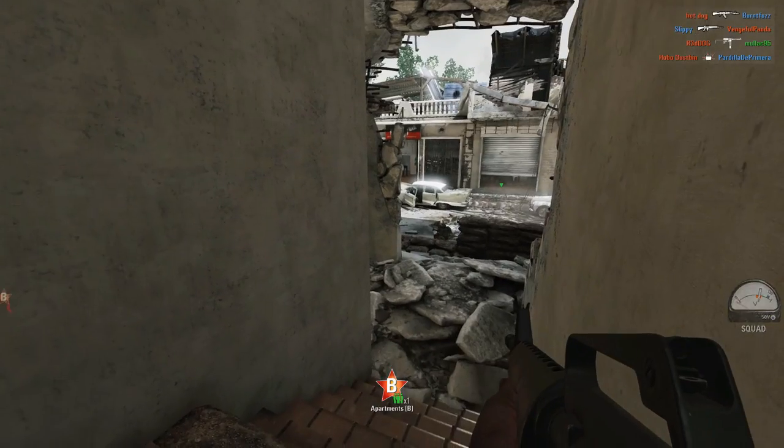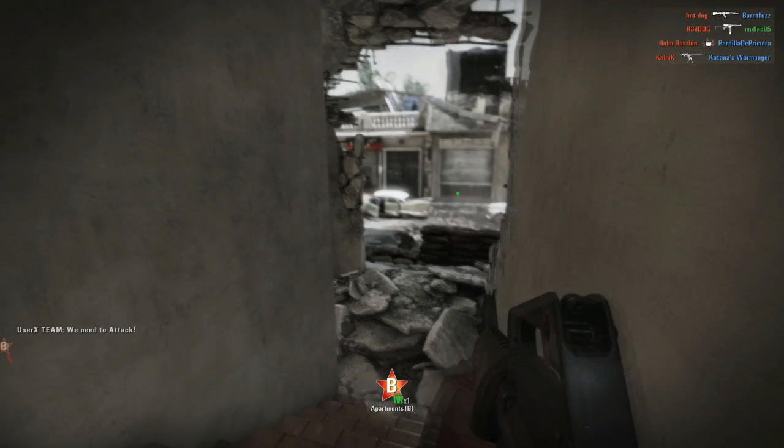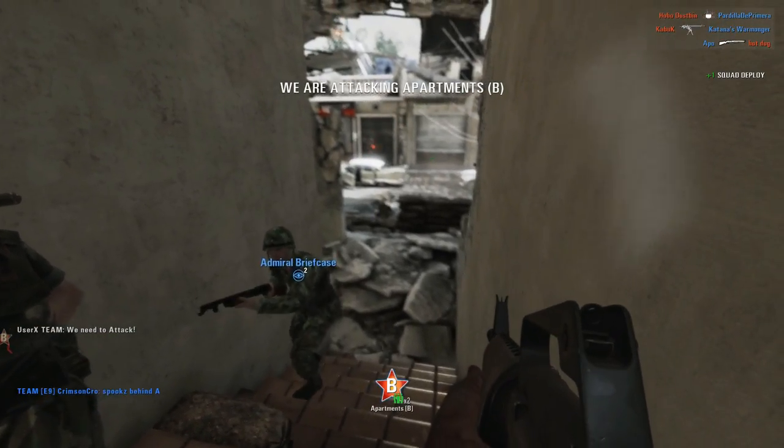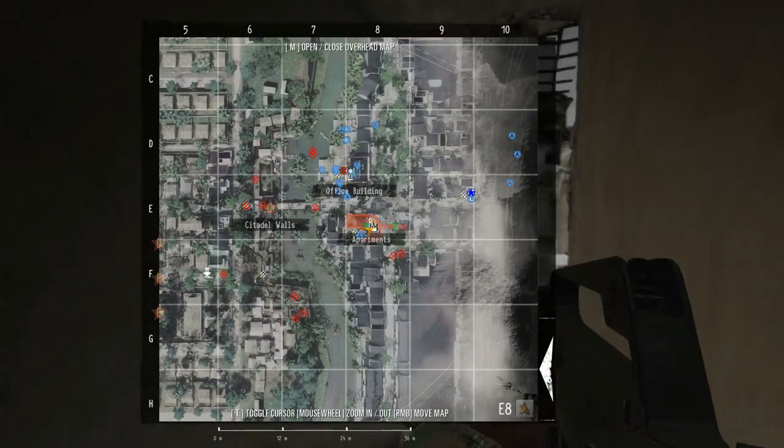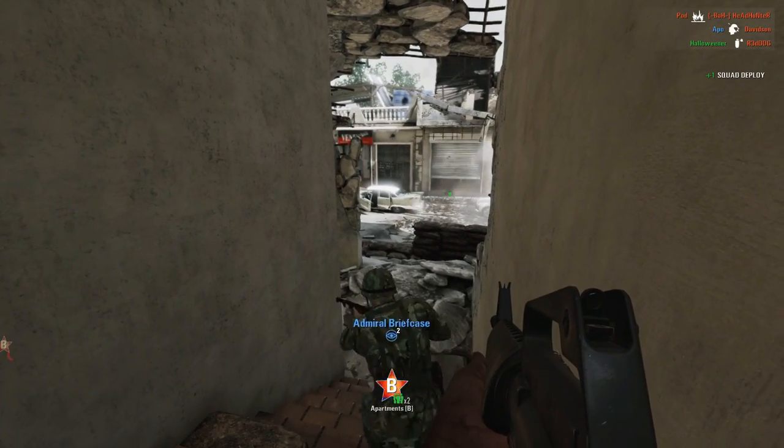I feel like squad leaders are best taking the private loadout. That way they have a good solid weapon, being able to hold their own at range as well as up close. They won't be encumbered by heavier weapons which will slow them down, allowing that role to be given to someone who can have a more carefree and aggressive approach.